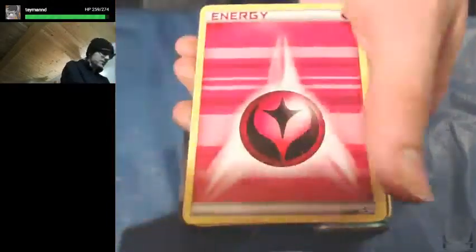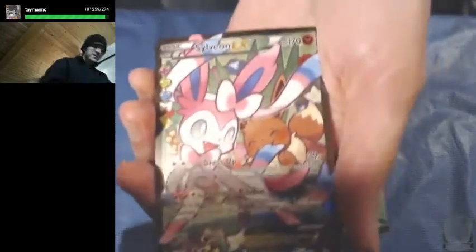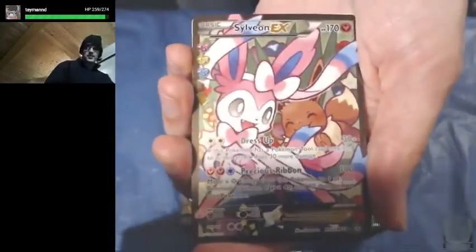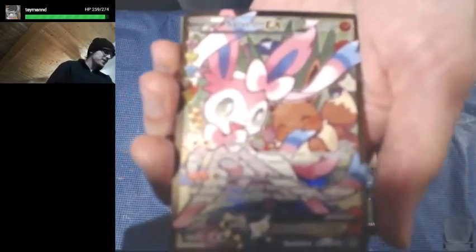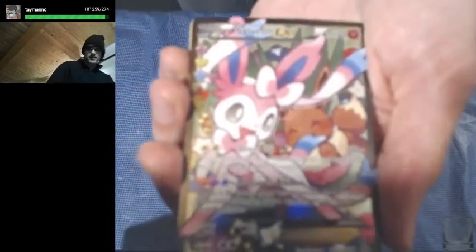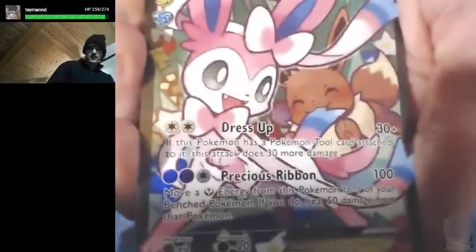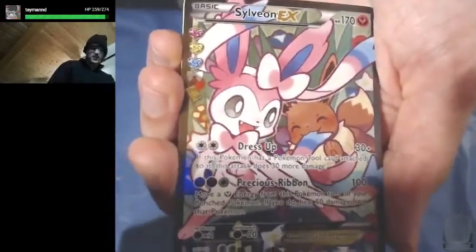We got Ponyta, Shellder, a Fairy Energy, a Zubat, and a Reverse Holo Meowth. And oh, nice — there we go! Our first Ultra Rare: a Full Art Sylveon EX from the Radiant Collection. If I can get my camera to focus... there we go. That is a pretty looking card right there.